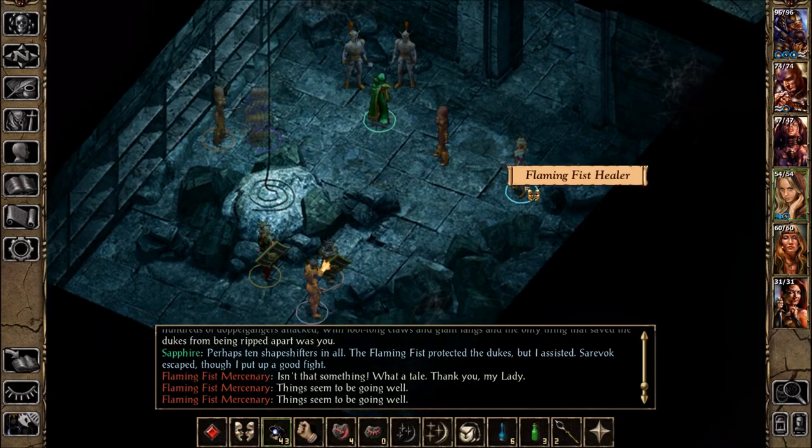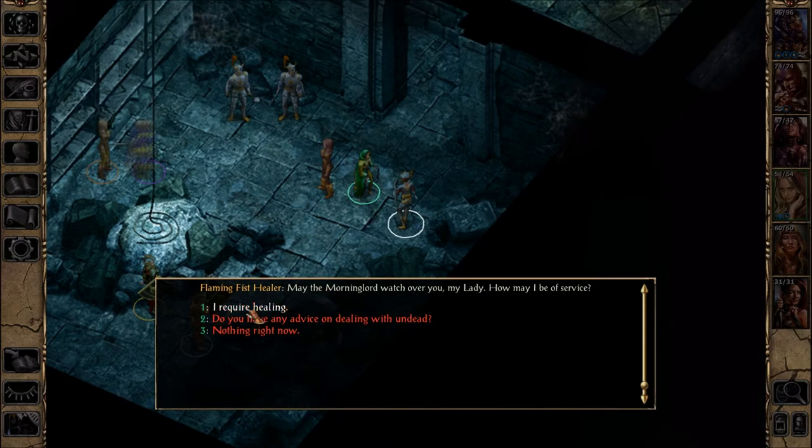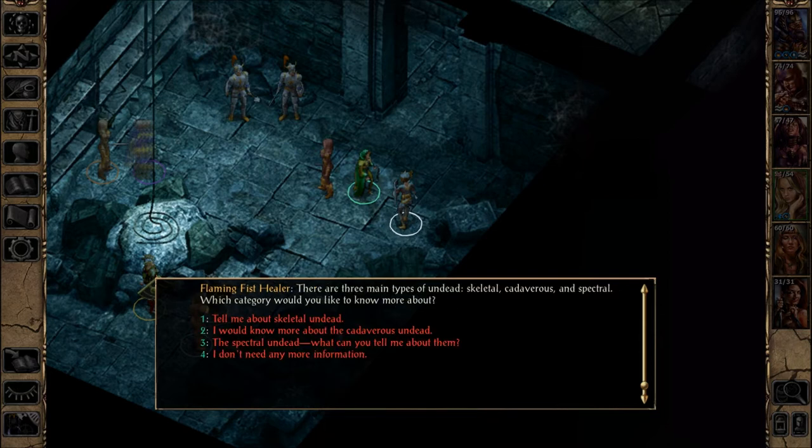The Flaming Fist healer greets us. When asked about dealing with the undead, she explains: lesser undead are mindless creatures who blindly follow their master's orders. Cold magic and poison won't hurt them, but fire-based spells usually work well. There are three main types — skeletal, cadaverous, and spectral.